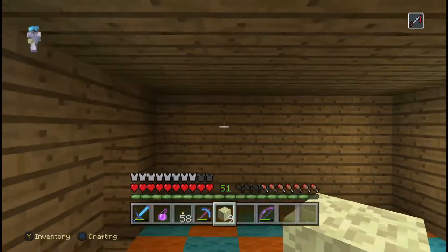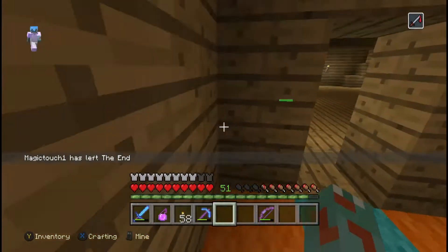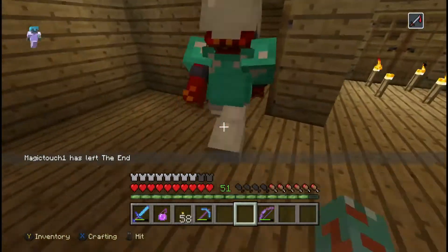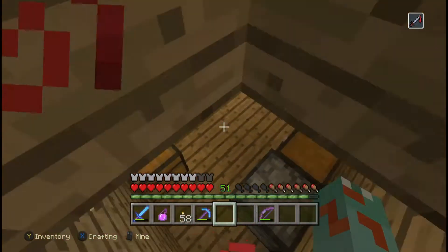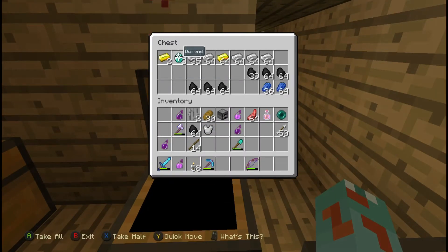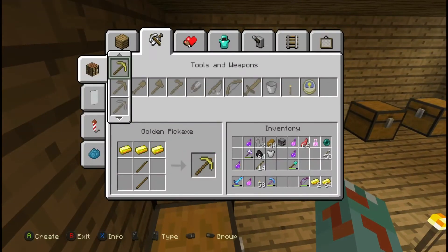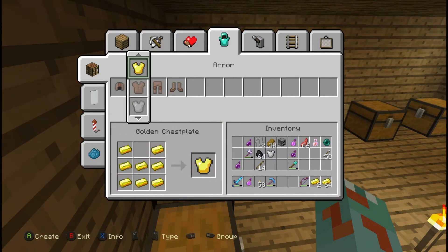We didn't complete the game yet, actually — we still have to kill the Wither. We're going to win. We're going to build something cool because we went in and fought it. We're going to use a lot of expensive stuff that most of you are probably going to cringe at — we're going to be using gold. A ton of gold, all the gold I have. And maybe some diamond — we may use some diamond. Let's just make one diamond block for the top.